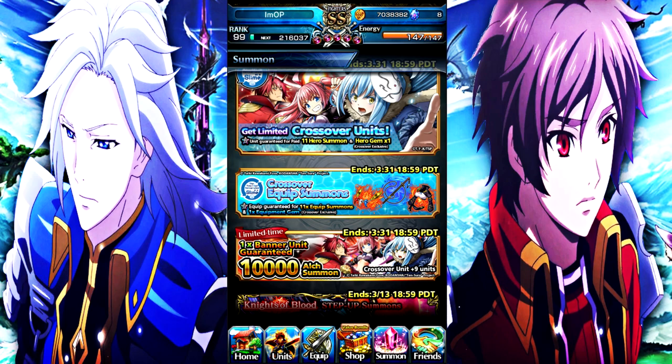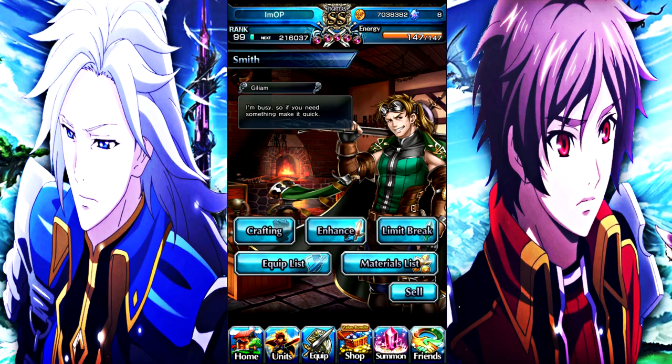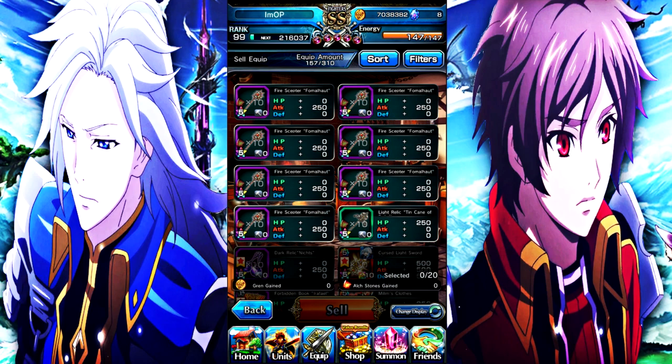But if you are free-to-play or a budget player like me — spending some money but not whaling hard — what do we do? As I covered, selling five-star equips gives you 10 elk each. So if we go here and click sell, you can see the fire sector from the Burwick event sells for 10 elk. To get 1,000 elk from five-star equips alone, you'd have to sell 100 of them. Four-star event equips give only 4 elk each.